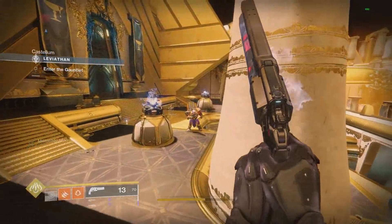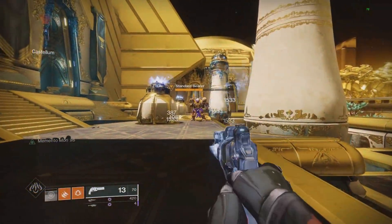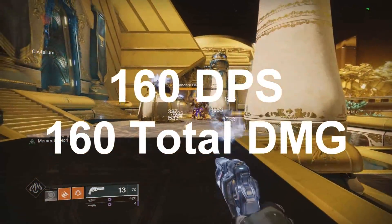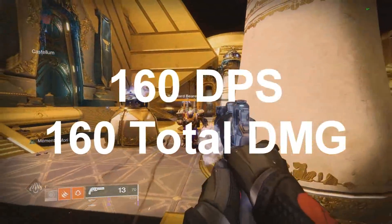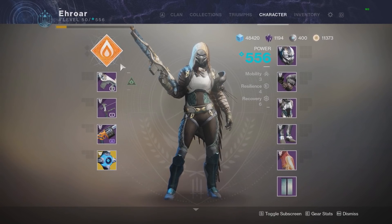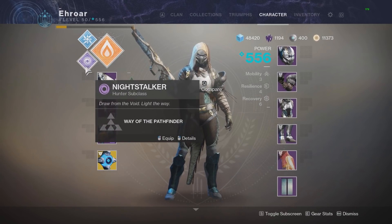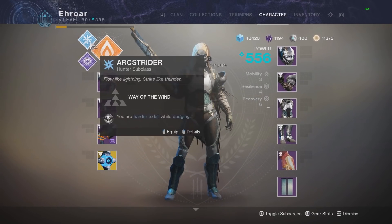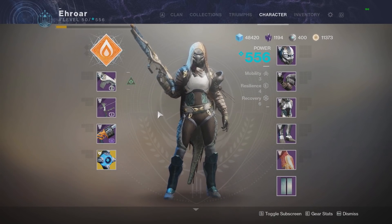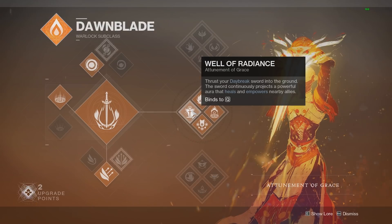Finally for Hunter, the new Gunslinger super Blade Barrage — we all probably know what's going to happen. Clicking the button takes off roughly 160 total damage all at once, making it 160 damage per second — the highest DPS and highest total damage of any super tested. Blade Barrage is by far the best Hunter super, Spectral Blades was surprisingly solid for a roaming super, and Arc Strider was left in the dust.